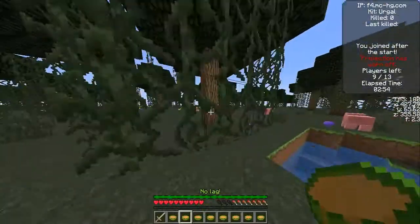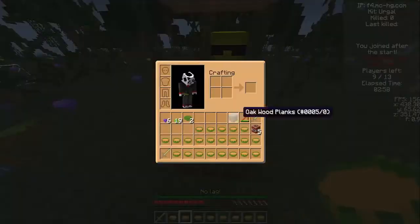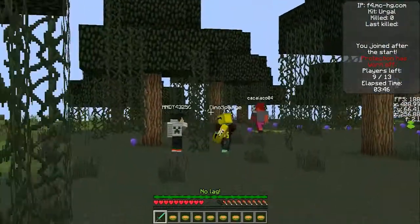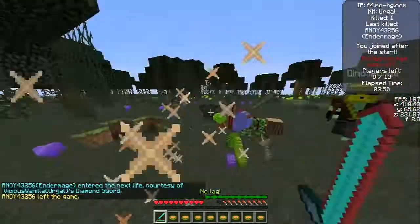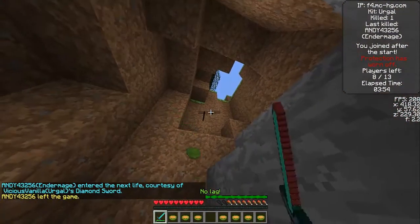What is up guys, Vicious Vanilla here and I am playing Hunger Games as the Ergo Kid today. I'm playing with Dinosponge and as you see we're in a swamp and we just found a mini feast. Now we have diamond swords — there were four diamonds in the mini feast — and we come upon this two-man team and take them out fairly easily.